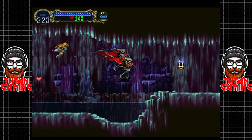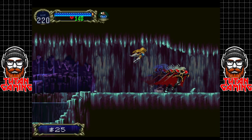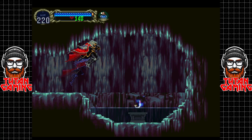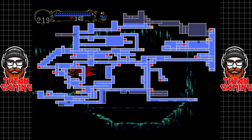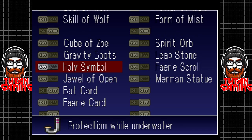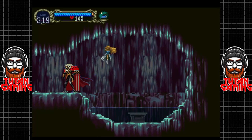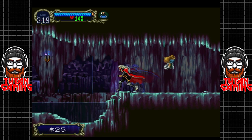My memory of this area is kind of fuzzy. Pretty sure we don't have a boss or anything to find down here, and there it is - the holy symbol! If you actually look at the holy symbol, it's a snorkel. Yep, just a snorkel. And now we don't need to fear water, which is good.